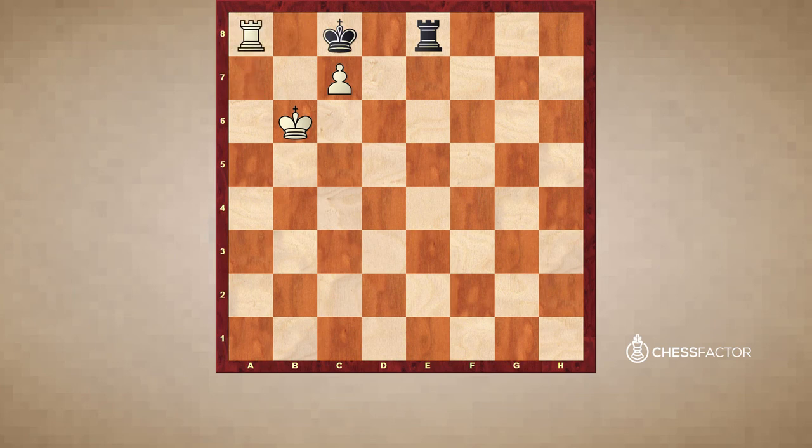So Kc8, then Re8, Kd7 and Rxe8 and white promotes the queen. And after Rb7, Kc8, it's the same — white plays Ra7, Kb8 and C7. So as a rule, the passive defense setup does not make a draw versus C and F pawns.